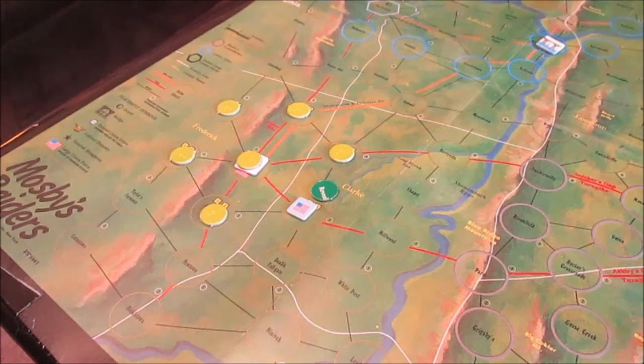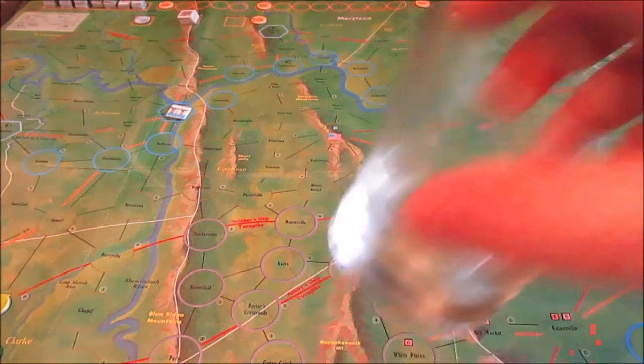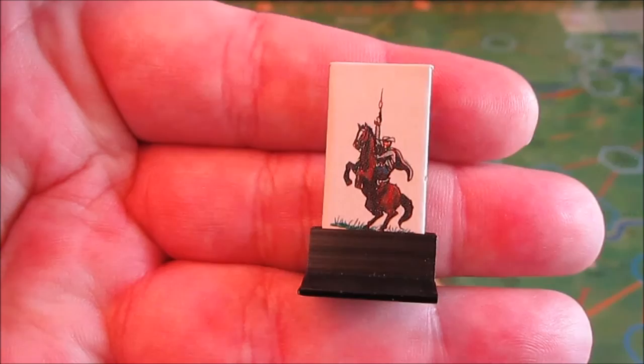Well, that's kind of the basics of it, folks. Not much to it — 13 pages of rules, lots of different stuff you can do, and the randomness is definitely there so no two games are ever going to be the same. And that is a quick look at the playthrough of Mosby's Raiders. Thanks for watching everybody — I may continue this game, I may not, I've got a couple other things I want to get on the table. Talk to everybody later, bye!